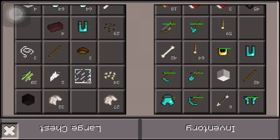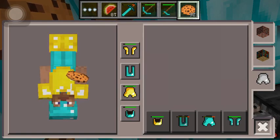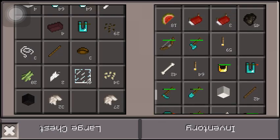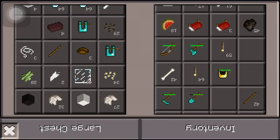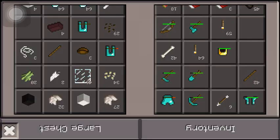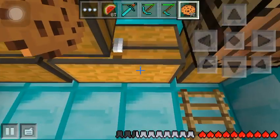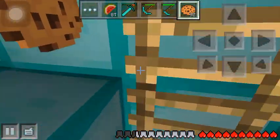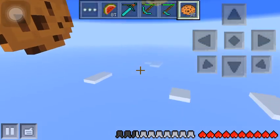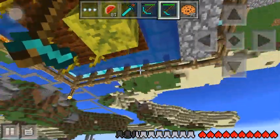Let me put this on and put this back there. Okay, so what we actually need to do — I got an orange door here but I don't have a pressure plate, lever, or button. Let me go to the top. Okay, what time is it? About midday, so not too bad.